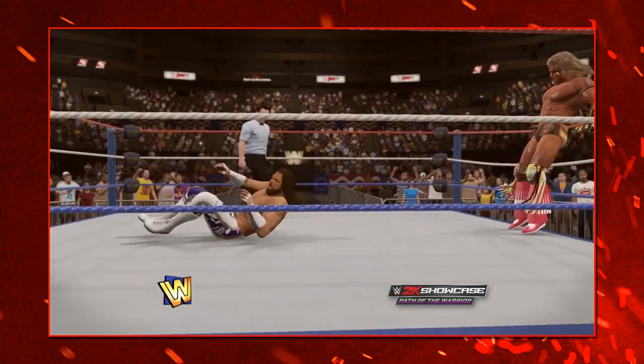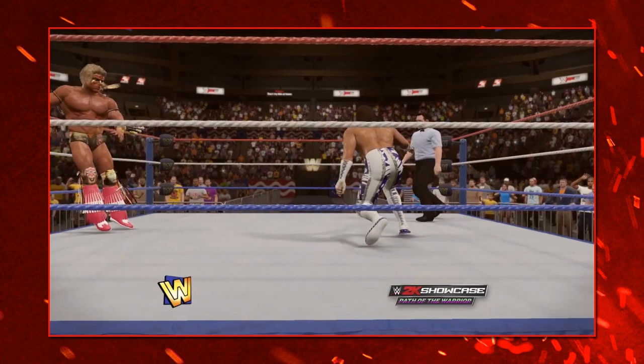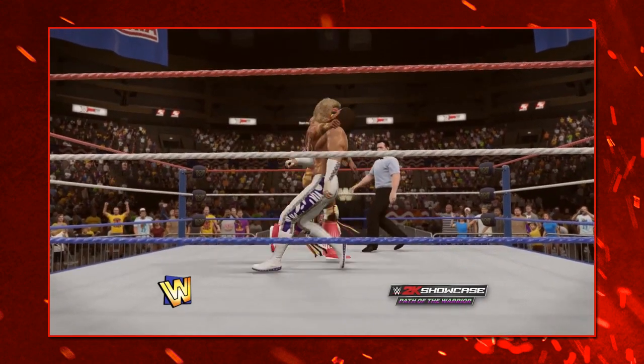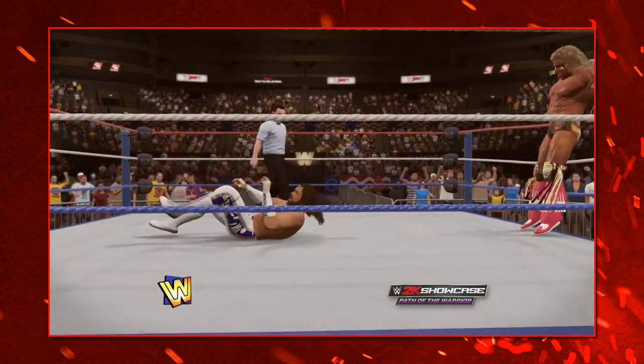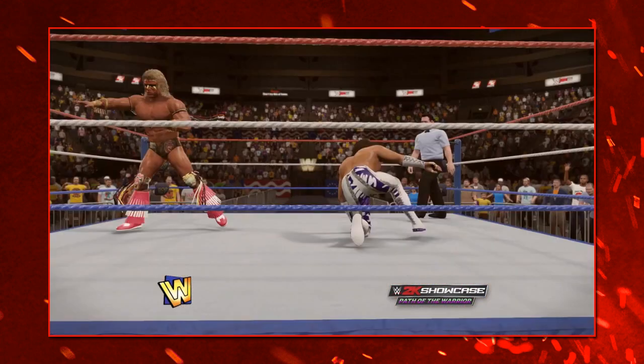The showcase comes complete with the classic referee and legendary ring announcer Howard Finkel. On top of that, there's also Hulk Hogan, Andre the Giant, Sergeant Sonata, Honky Tonk Man, Rick Rude, Colonel Mustapha, The Undertaker and Hunter Hearst Helmsley all included as playable characters, and additional managers in Jimmy Hart, Bobby Heenan, Paul Bearer, Sherry Martell, Sid Justice and General Adnan.